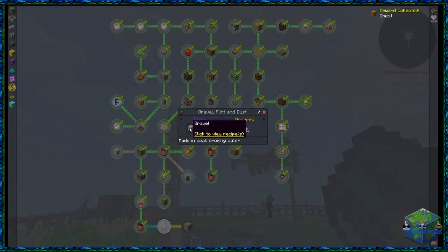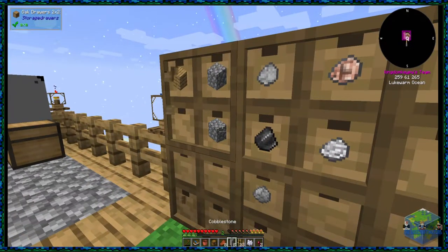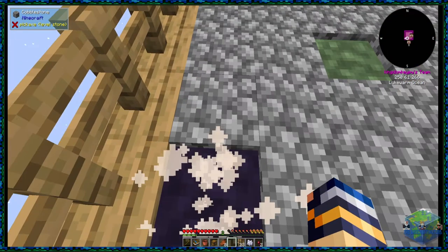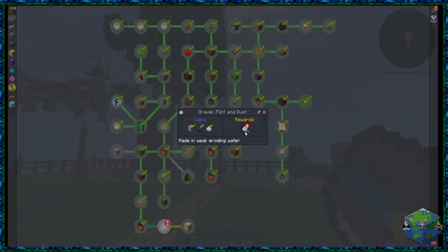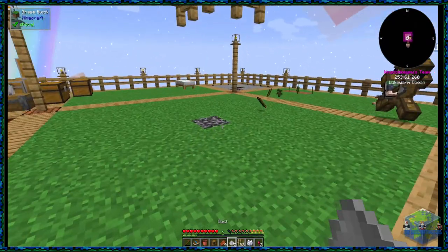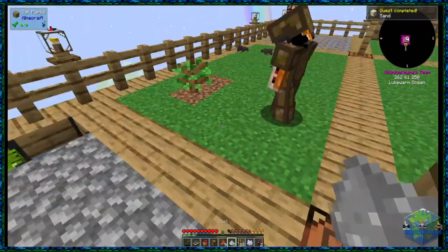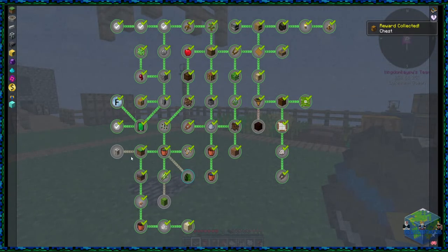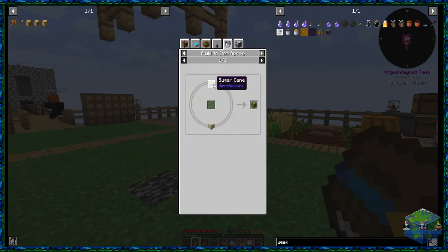Now all we need to do is get gravel, which is just stone thrown into the weak eroding water. We've got quite a bit of cobblestone so let's get about 15. Throw it all in and we should hopefully get everything we need — gravel, flint, and dust. Then sand is made by putting dust into water. Let's chuck this dust into here and that'll start getting us the sand we need. That now means we can finish up and get the cactus, which is just sugar cane and sand.